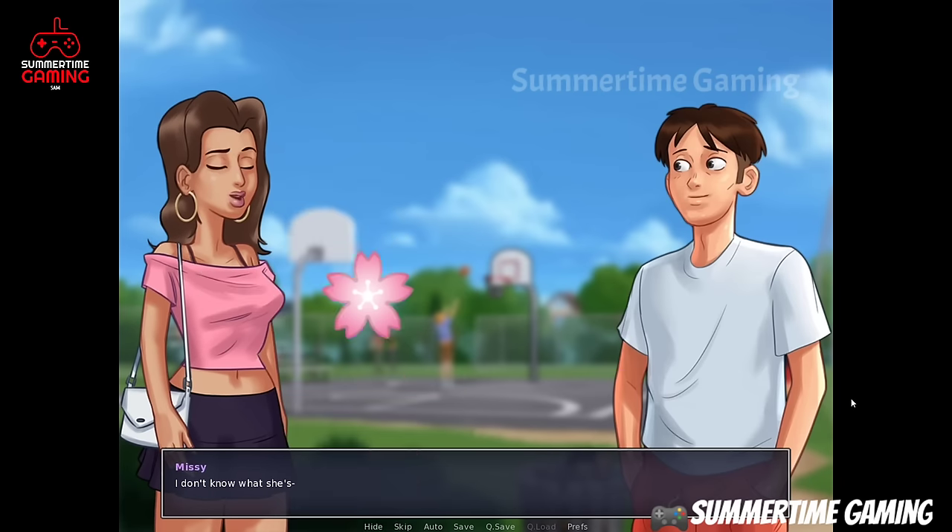Next day we go back to school. Miss David gives us some work. We take it to the assembly hall where we see Eric, and then Dexter is arguing with Becca. Roxy also comes. We can tell or remain silent — nothing changes the story. We are invited to a contest on Saturday.